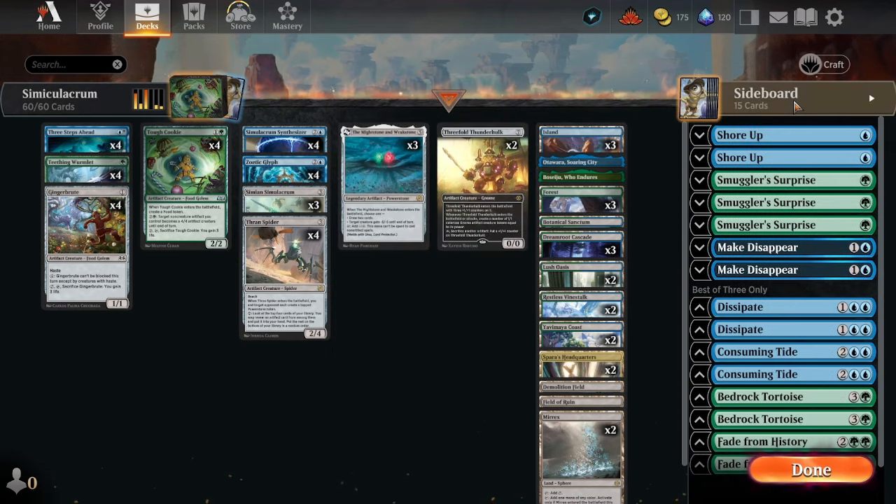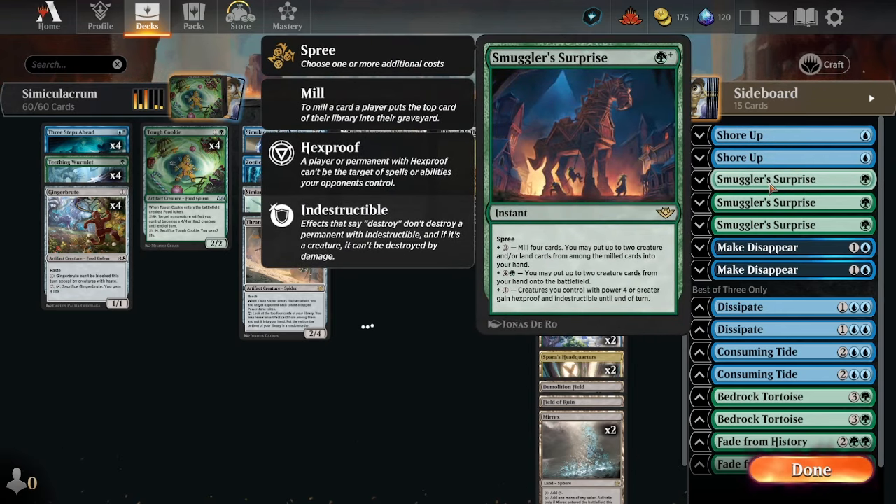For our sideboard, we are running Smuggler's Surprise — this could be a main board one. For two and a green, we can mill four cards; you may put up to two target artifact or land creatures from among the milled cards into your hand. For four and a green, we can put up to two creature cards from your hand onto the battlefield, or four or more creatures you control with power four or greater gain hexproof and indestructible until end of turn.